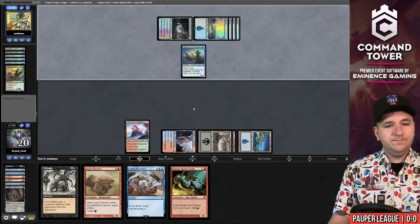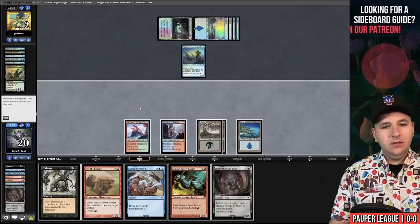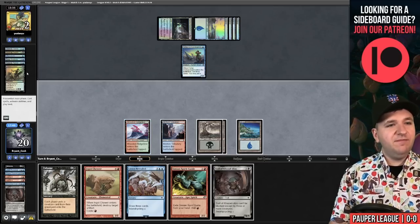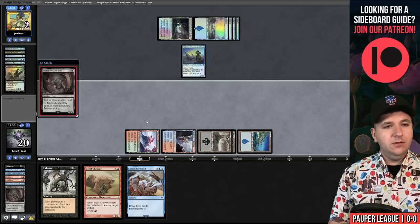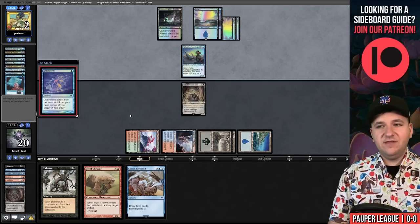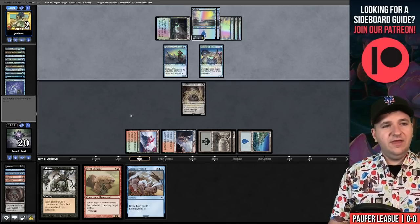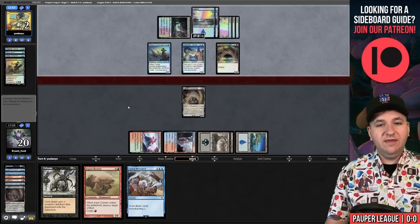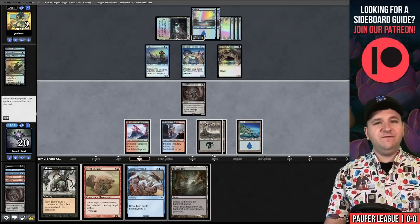Goodbye Troll. We're looking to draw into a Bajookabog with this Lorien Revealed. Another Troll — I could hard-cast it here. They don't have enough mana to flashback Chainer's Edict, so that's the move. Troll is back. Mental Note, Brainstorm on the stack — they have nine cards in hand. Terror. Looks like they have a Gurmag Angler — a little awkward. Now they have three blockers and two mana up for Counterspell. The Bajookabog is just far too late.